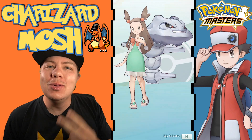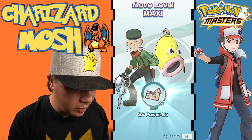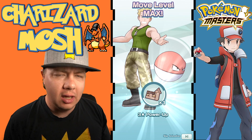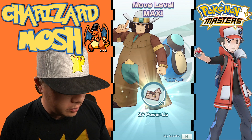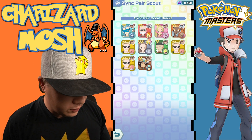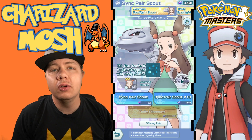Yes! Two out of five, two out of five! Once we get them to three out of five, I'm done. Two out of five is perfect! We're just getting a lot of Lieutenant Surges though. Clay and Palpitoad — we got three Lt. Surges in this one. Doesn't matter, we got Steelix! We need one more copy of Steelix to get to three out of five.